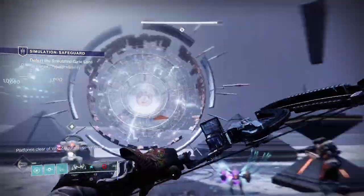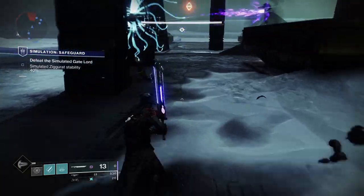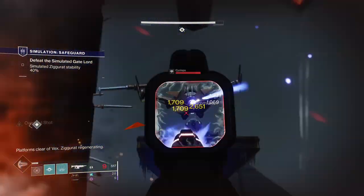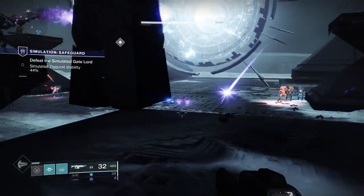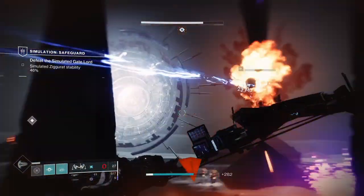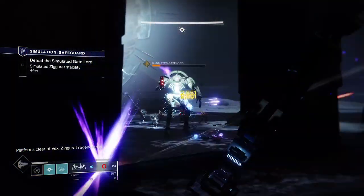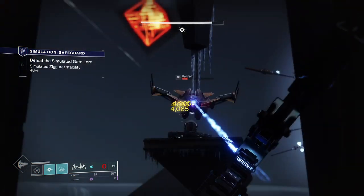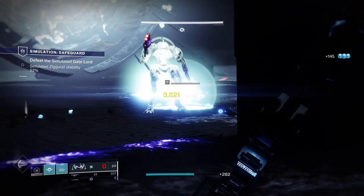About halfway through the boss fight, two Cyclopes appear up on each pedestal and they'll take pot shots at you — a bit of a swine, but just take them out quickly. They will give you a kick in if you don't notice them. You also have Braytech robot fellows standing with you — they're good for taking out the little peewee goblins, but not very good against the big boys.